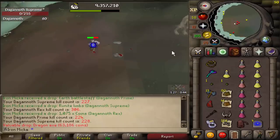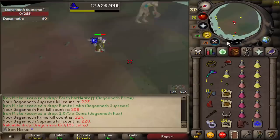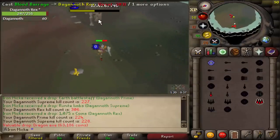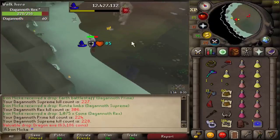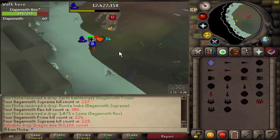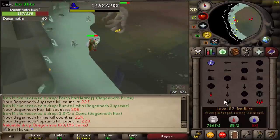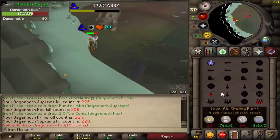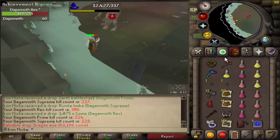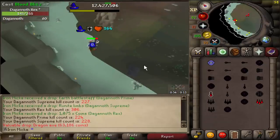Oh no, oh man — we just got a dragon axe as well, 124 kills in. Not the item I want from Supreme. Still searching for that archer's ring, goddamn, 60 left, shouldn't be too long. This task actually takes a while, but I can do it all in one go without a problem, thanks to blood blitz and thanks to toxic blowpipe special attack. I really do wish that was a ring, but not bad — let's do 60 more.